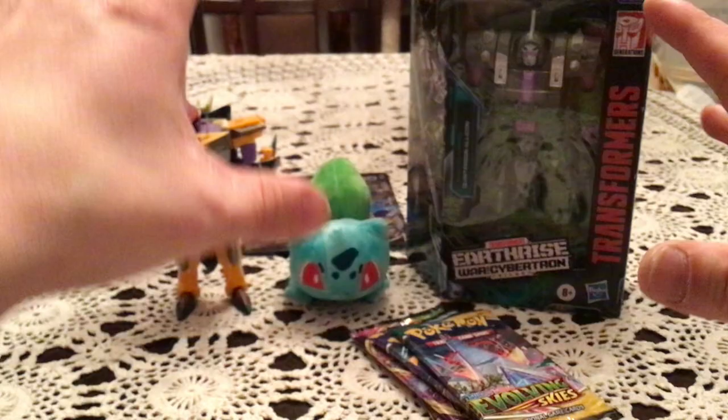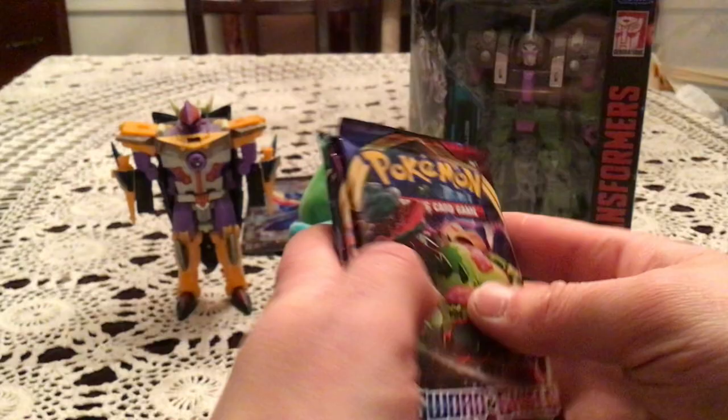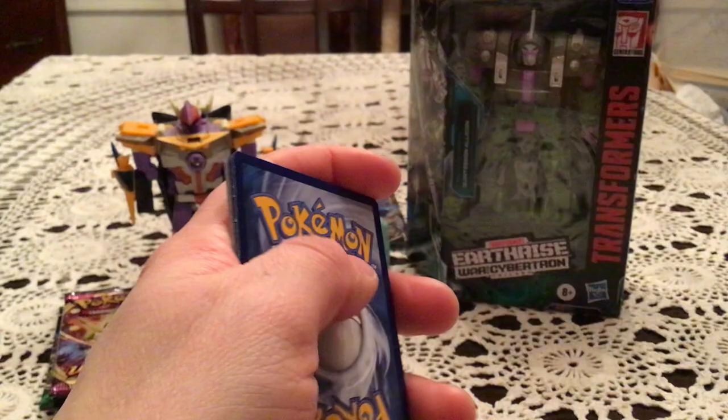Alright, we've got four packs: Sword and Shield Base, Vivid Voltage, Chilling Reign, and Evolving Skies. We'll start with Sword and Shield Base and hope for some good pulls. First pack starts with a Jilteon, Wooloo, Baltoy, Blipbug, and Snom.